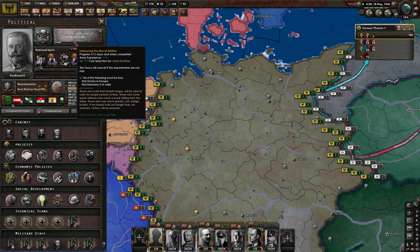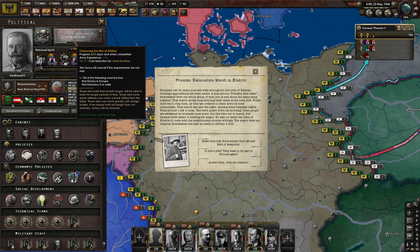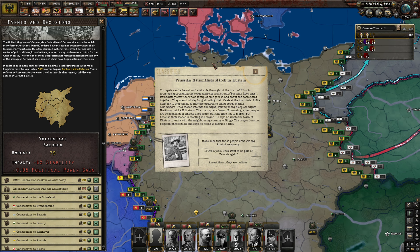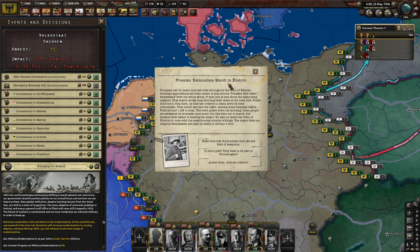Embracing the war of attrition — 10 army experience, 1 to 50% cost reduction for land doctrine. Prussian nationalists march in Kustran. Trumpets can be heard loud and wide throughout Kustran — footsteps approaching the town centre. A man shouts 'Preusse Uber Alles', immediately after which the whole group joins in. They march all day shouting their ideals at the townfolk. Police stand down by their commander's order. They march late into the night causing many sleepless nights, until around 1am it stops. In the morning trumpets sound again — not to march but because the leader is meeting the mayor, saying he wants the town of Kustran to unite with a neighbouring country willingly. The mayor needs to discuss it. Puppet Prussia? No — rest of the traitors.